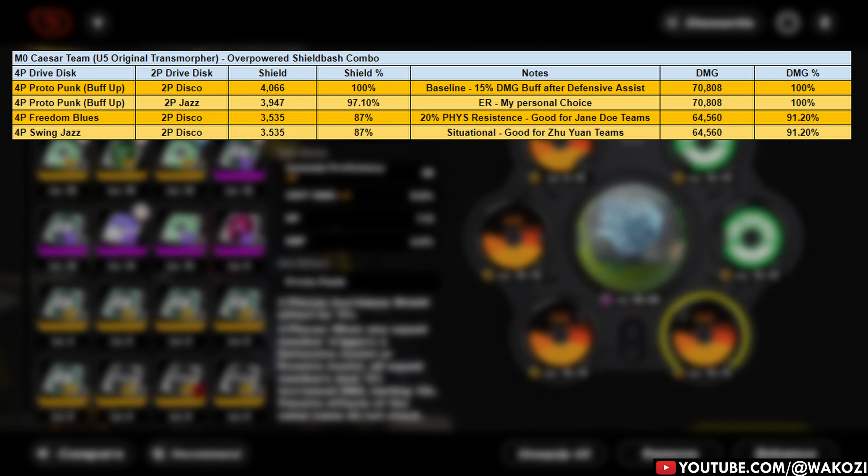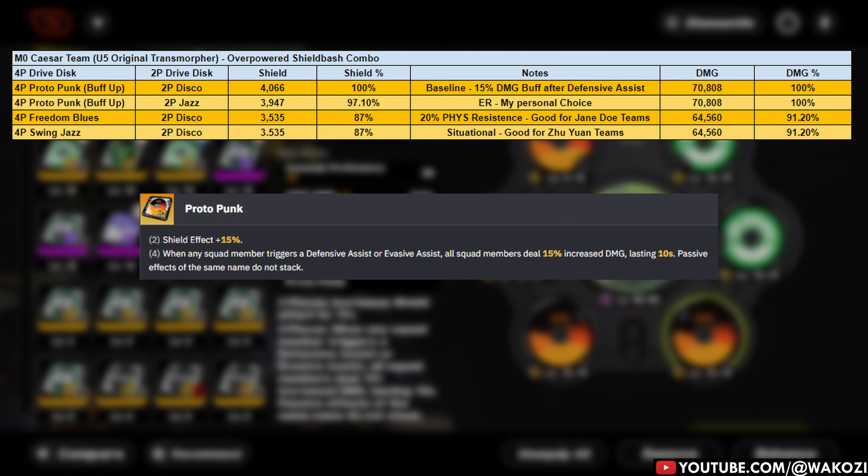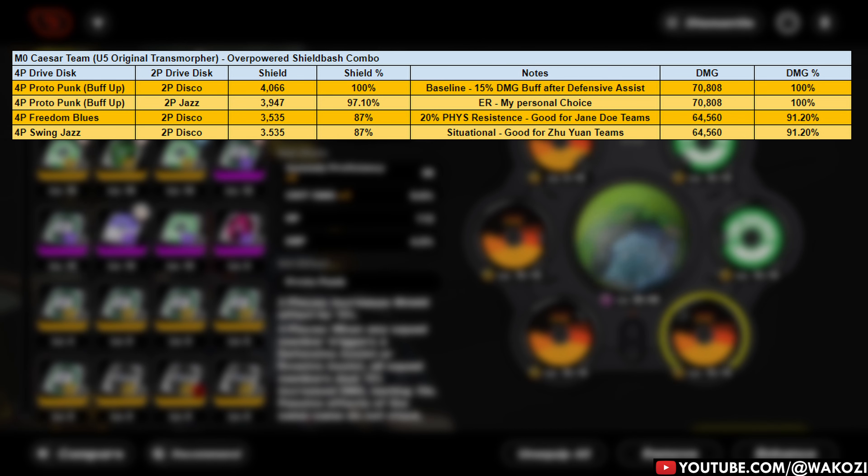At the very top of the list, we've got the all-new Protopunk. Protopunk is like that one friend who always remembers to bring snacks — it is reliable, it is always a good pick, and it makes everybody happy. It straight up increases your shield effect by 15%, which means even beefier shields. And as if that wasn't enough, every time Caesar pulls off a defensive assist, your whole team gets a 15% damage boost for 10 seconds. Since Caesar's gonna be cranking out defensive assists constantly, this set is basically always active. So if you're looking for a foolproof option, Protopunk is your way to go.